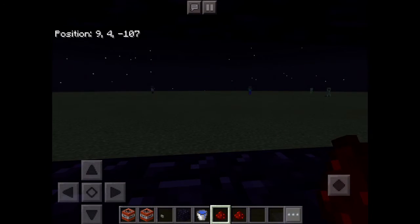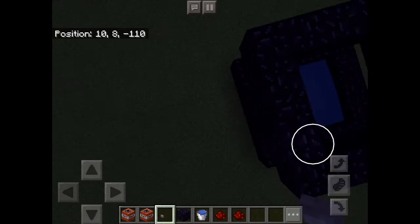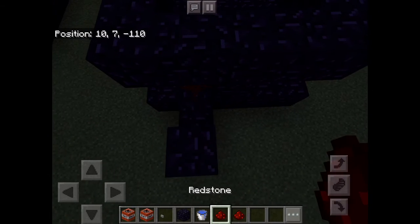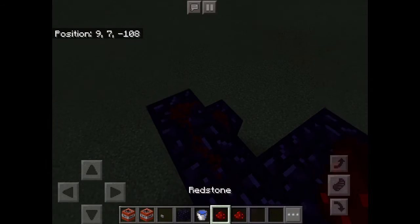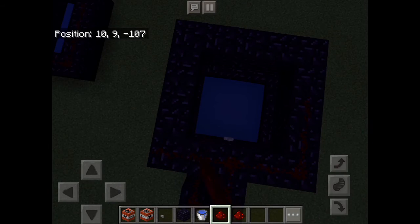Drop in the hole, put some obsidian, then put your button. Go back higher — and then at the back, this is the special part: how to activate everything at the same time. Just build all the way up here with the redstone and obsidian.